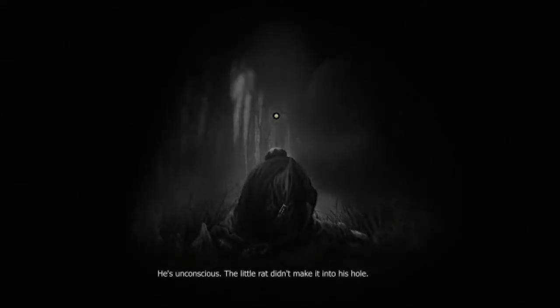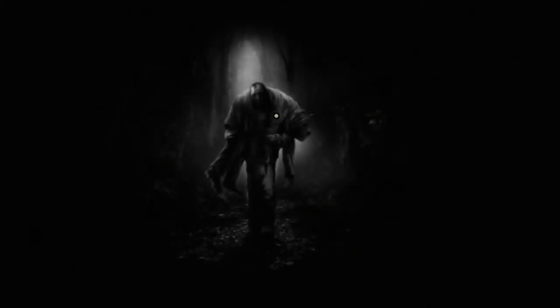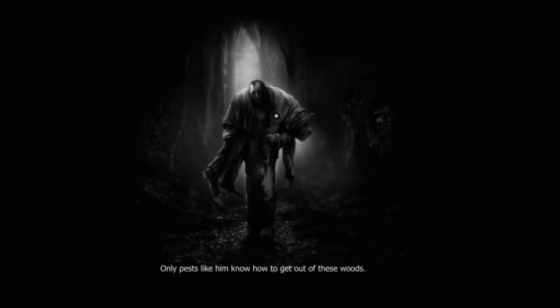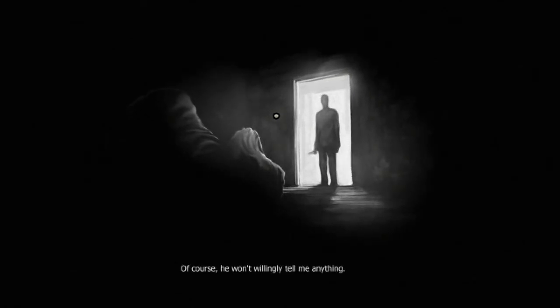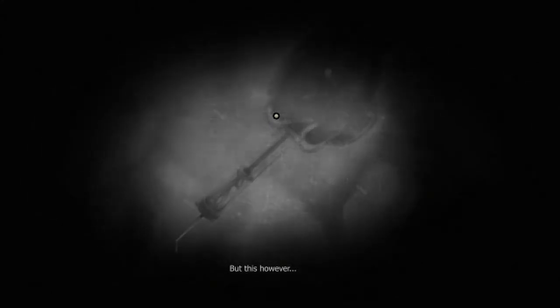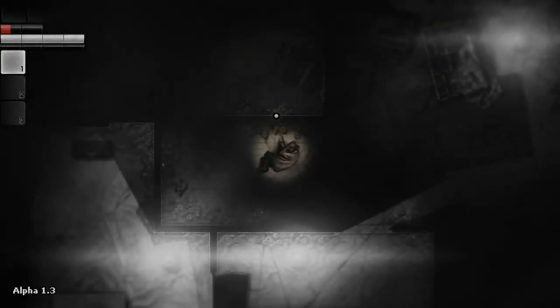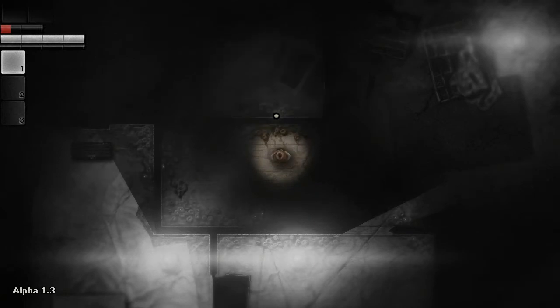He's unconscious; the little rat didn't make it into his hole. If he's got the key he must know where the door is. Only pests like him know how to get out of these woods. He won't willingly tell me anything, but this doesn't really matter. Boom — plot twist! We're playing as the guy we found in the woods now. The doctor's evil, maybe. I don't know, I haven't got much further.